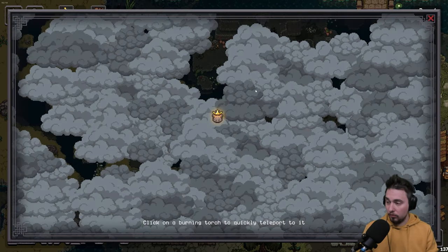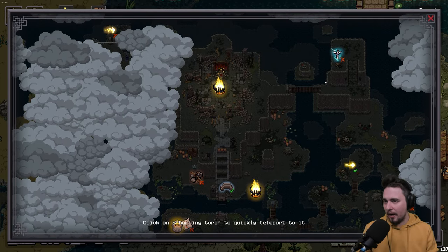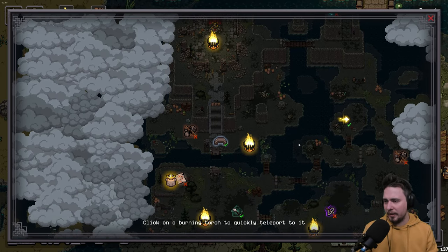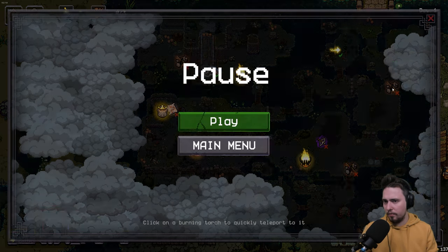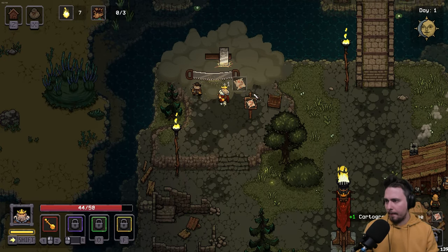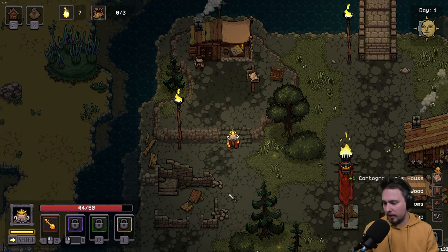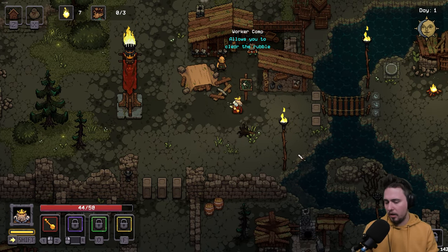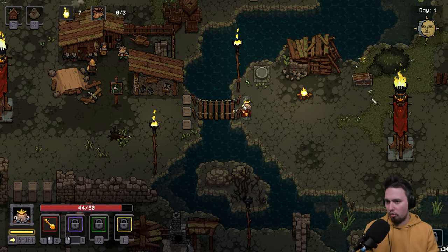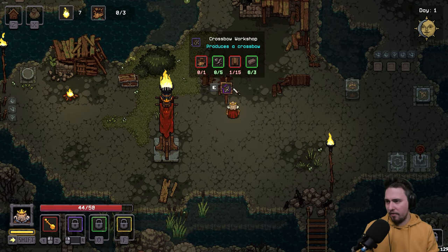We got the map. We can see on the map what resources are needed to unlock different areas — that's really convenient, no need to memorize. Another power in our possession. Going back down, there's the crossbow station but I don't have enough planks yet.